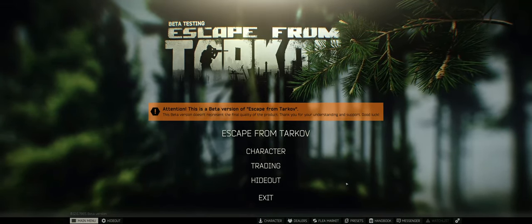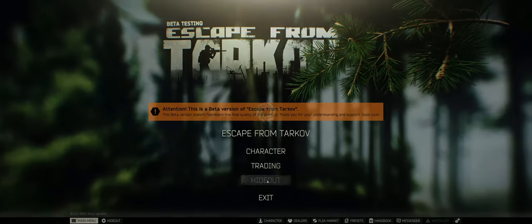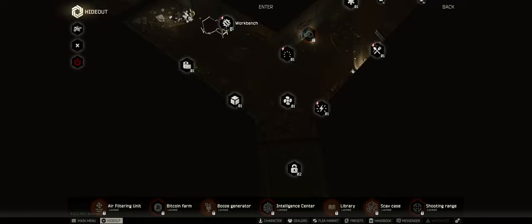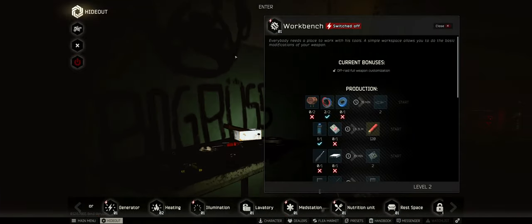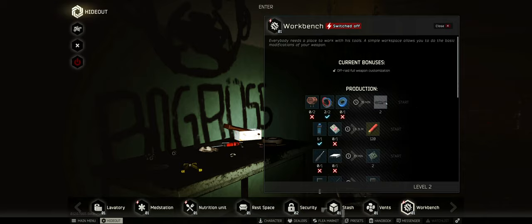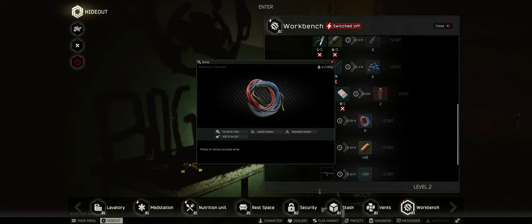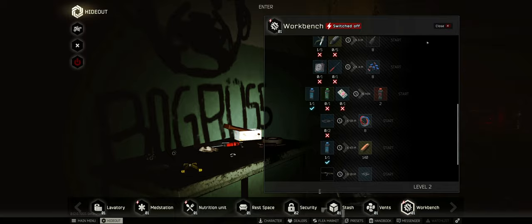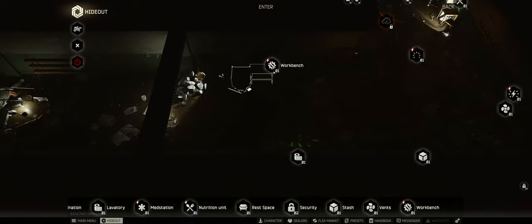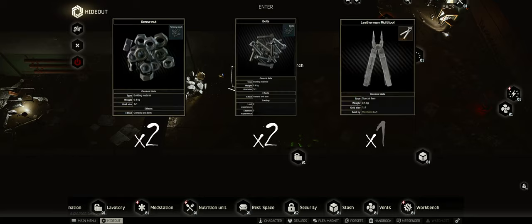Before we get into presets, there is a requirement: inside your hideout you need to upgrade your workbench to level one. Your workbench is right here, and inside it you can start producing other stuff — for example, power cords or eight wires. To upgrade your workbench to level one you're going to need two screw nuts, two bolts, and one Leatherman multi-tool.